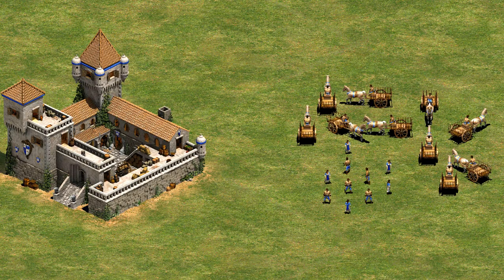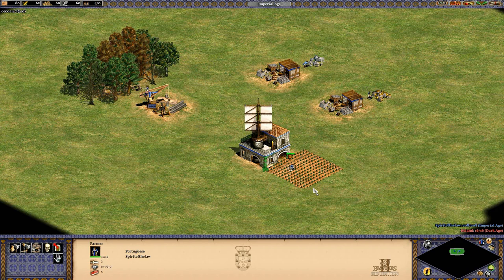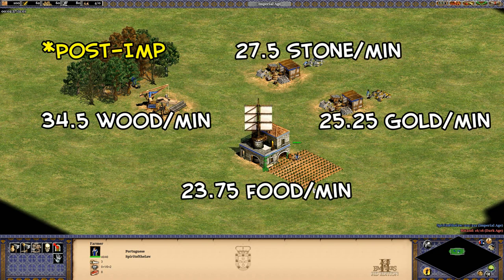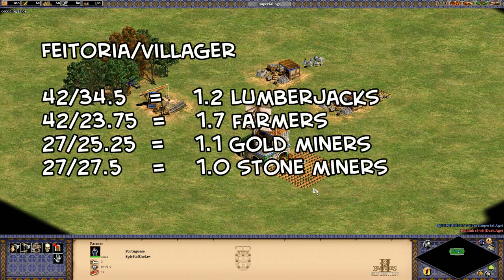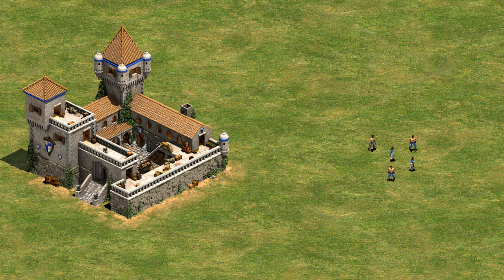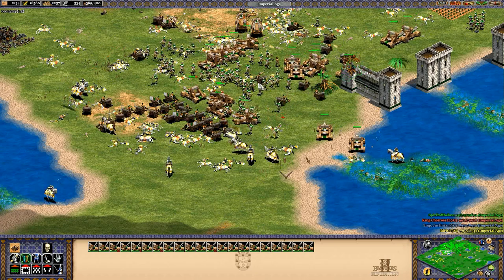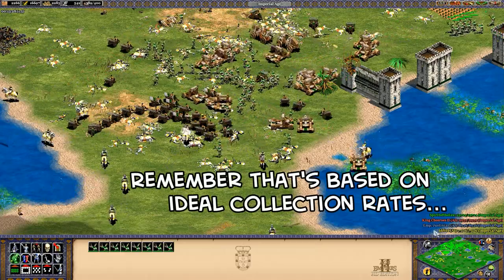What about taking up that 20 population space though? Is it producing resources as quickly as 20 villagers and trade carts? Well, let's see how fast Portuguese villagers collect resources in a perfect world. Here, they're right beside their respective resources, and those are their gather rates after four minutes. That means the feitoria is working as much as 1.2 lumberjacks, 1.7 farmers, 1.1 gold miners, and 1 stone miner, or a total of about five villagers of work, yet it's taking up the population space of 20. So that definitely doesn't sound overpowered, even if you're getting slower collection rates than that in a real game. It's just not even close.